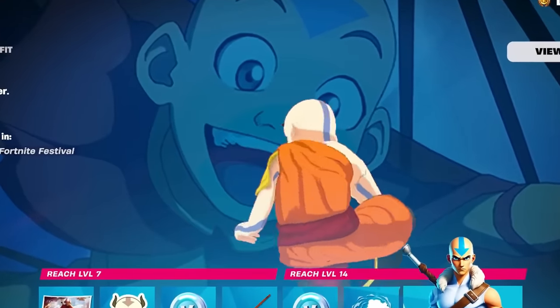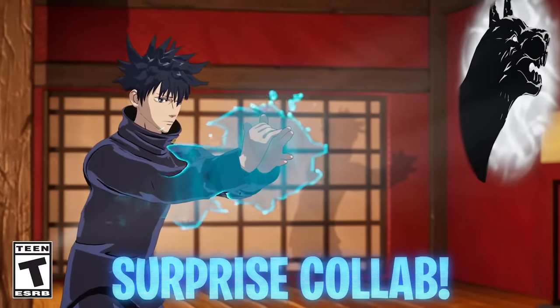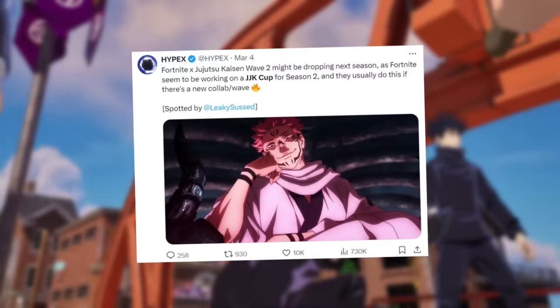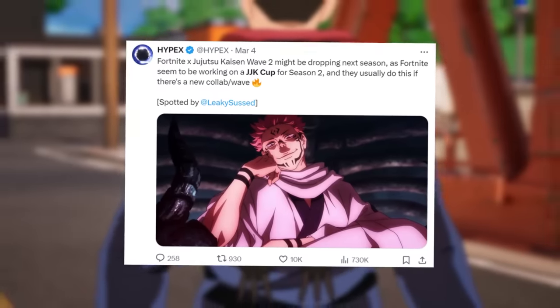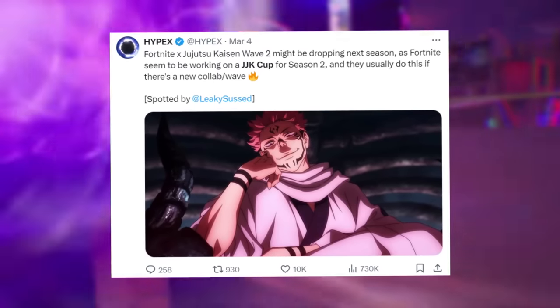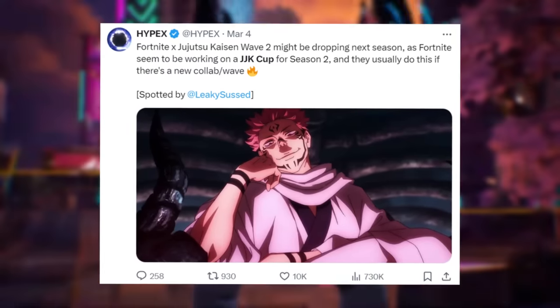Another collaboration that we may be seeing leak skins for in a second wave that no one seems to be talking about is Jujutsu Kaisen, which we initially saw release in Chapter 4 Season 3 with its own event pass. According to Hypex on March 4th before the release of this season, Fortnite x Jujutsu Kaisen Wave 2 might be dropping this season, as Fortnite seems to be working on a JJK Cup for Season 2, and they usually do this if there's a new collab or wave of skins.